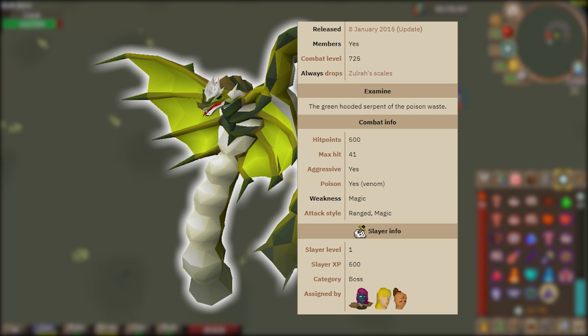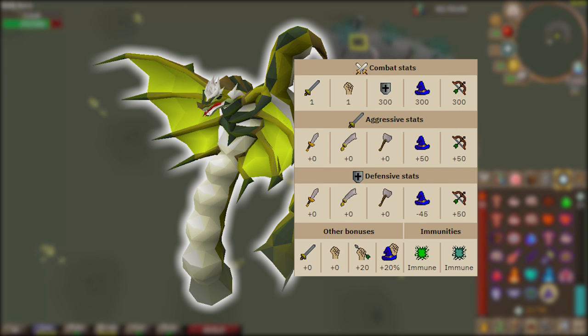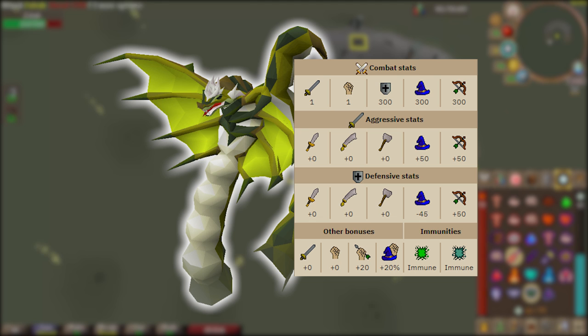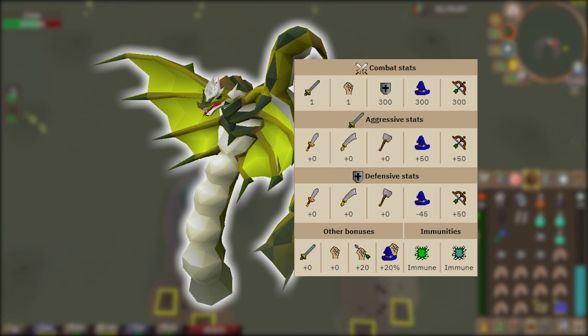The attack styles Zulrah uses are listed as ranged and magic, but on the magma form Zulrah will poke its tail at you — it's kind of like melee damage and it is unprotectable; you cannot block any of this damage even if you are praying melee. As for Zulrah's more specific combat stats: attack level 1, strength level 1, defense level 300, magic level 300, and ranged level 300. In the ranged form, Zulrah has negative 45 to magic and plus 50 to range, so even though Zulrah's magic level is 300, we are going to want to use the magic style attack.